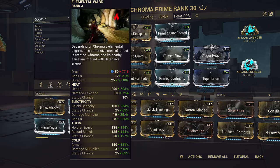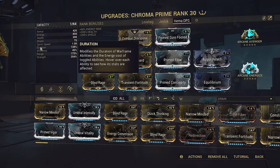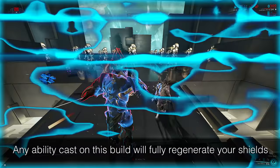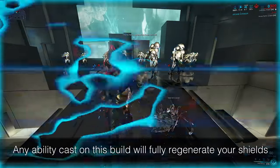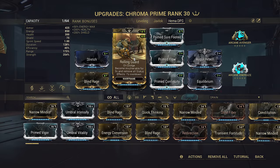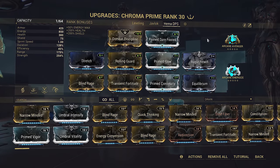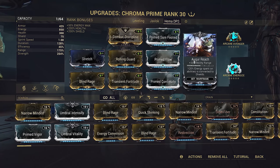That would cut down HEMA's reload to just 1.39 seconds. This particular stat scales with duration, so if you want even faster reloads, mod for that. Just make sure to not add any more shields onto the build. We also have Rolling Guard to remove any pesky status effects, as well as quick iframes to regenerate our shields. We have three Augur mods on this loadout — two on our Epitaph and Augur Reach on our Chroma.